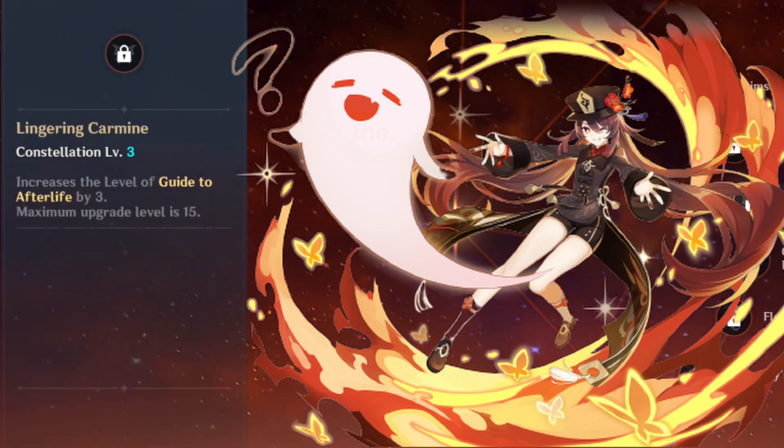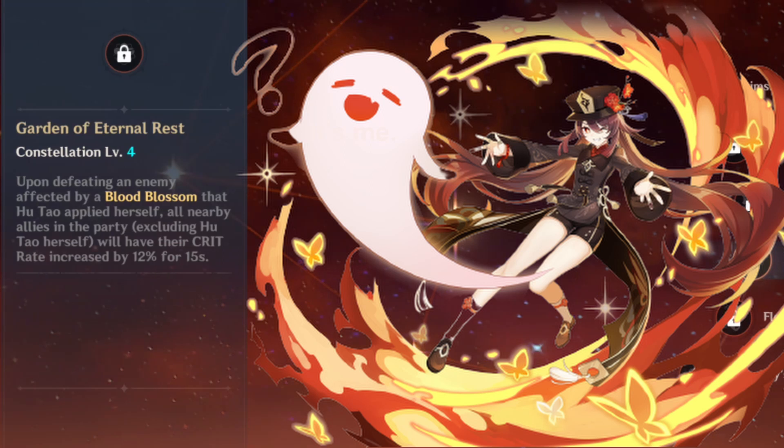Constellation 3 gives a plus 3 levels for your elemental skill. Constellation 4: when an enemy marked with a blood blossom is defeated, she will give the entire party, excluding herself, a 12% crit rate for 15 seconds — a nice support-oriented effect.